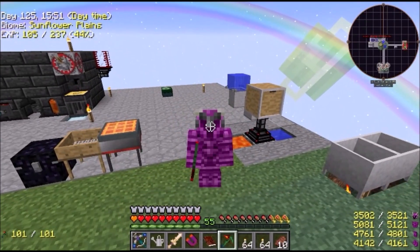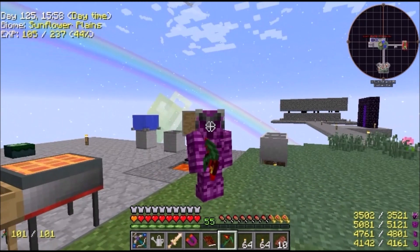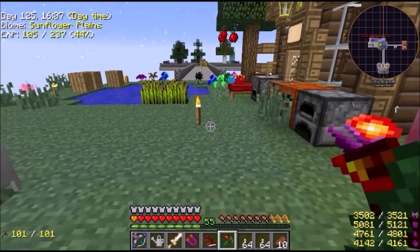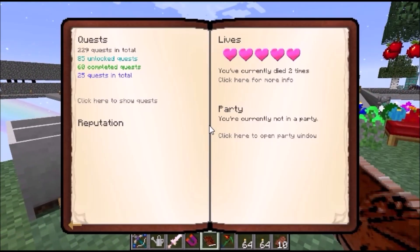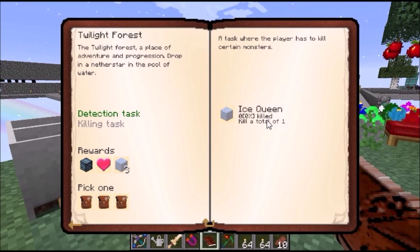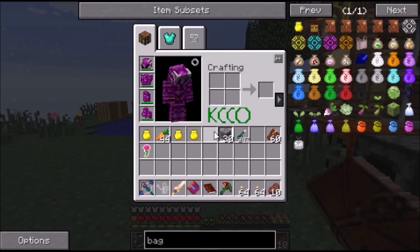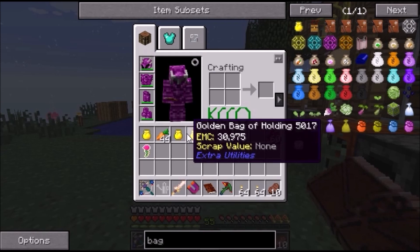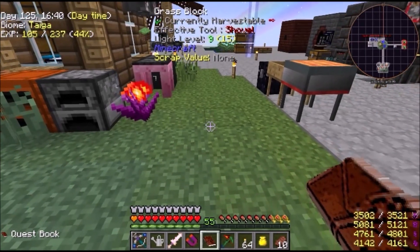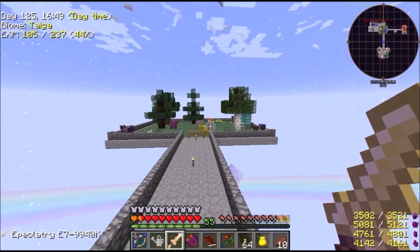Hello everybody and welcome back to Project Ozone. Last episode we defeated the dragon and started with the Twilight Forest. Today I plan on getting through the rest of the Twilight Forest — we've got to get to the ice queen. I've made some golden bags of holding so I don't have to keep running back here every time. Let's head to the Twilight Forest.